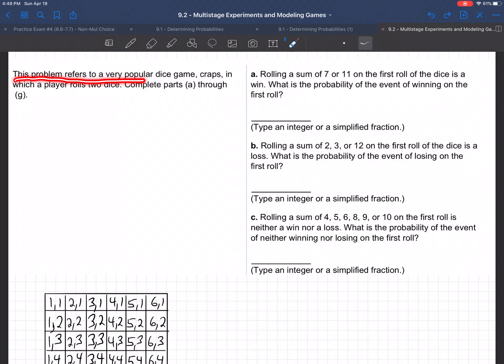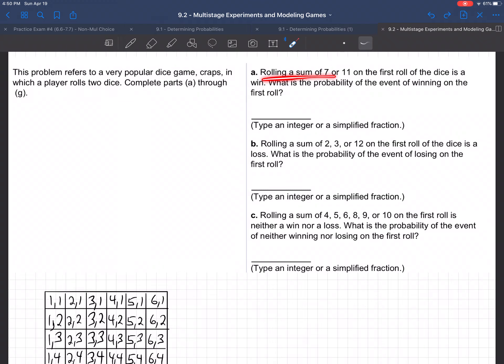This problem refers to a very popular dice game: Craps. That's a dice game they have at the casinos in which a player rolls two dice. They're going to give us some various questions. Rolling a sum of 7 or 11 on the first roll of the dice is a win. What is the probability of the event of winning the first roll? So they're basically asking us, what's the chance of rolling a sum of 7 or 11 when you roll two dice?